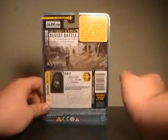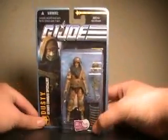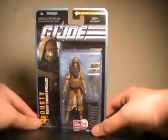On to the back of the packaging — he's from the Desert Environment. His file card says: Dusty is a Desert Combat Specialist on the G.I. Joe team. He knows how to fight effectively in deserts where there is no water, extreme daylight heat, freezing desert nights, and harsh sandstorms. He's adapted his machine gun for desert use and can expertly capture the enemy with a well-placed barbed wire trap.